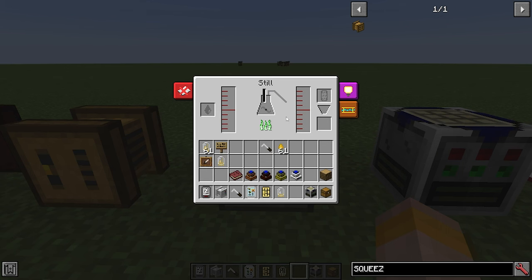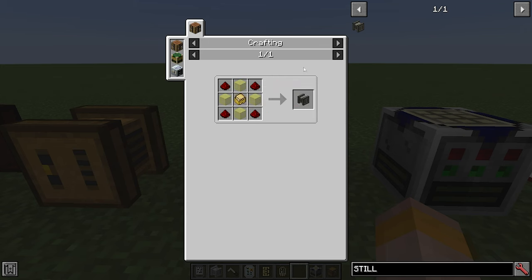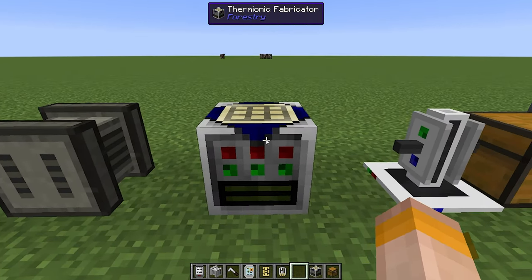Then we have the still. The still is very simple — you put in biomass and it gives you ethanol. This is made with four redstone, four glass and a sturdy casing.